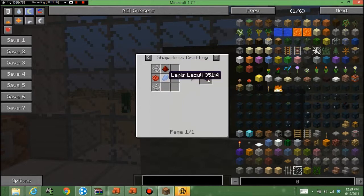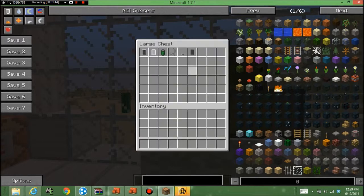The electric wires are crafted with one lapis lazuli, one rose red, two string, and a piece of redstone — and you get two of those, to make yourself a battery.